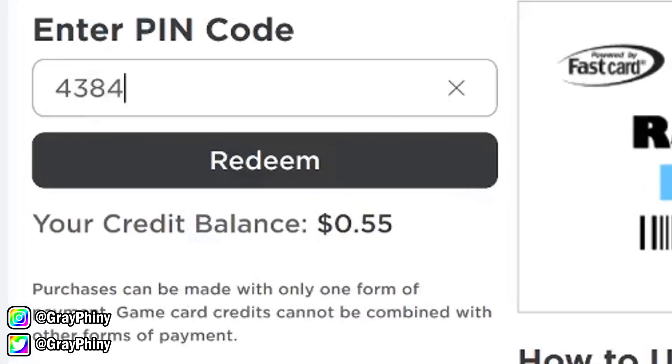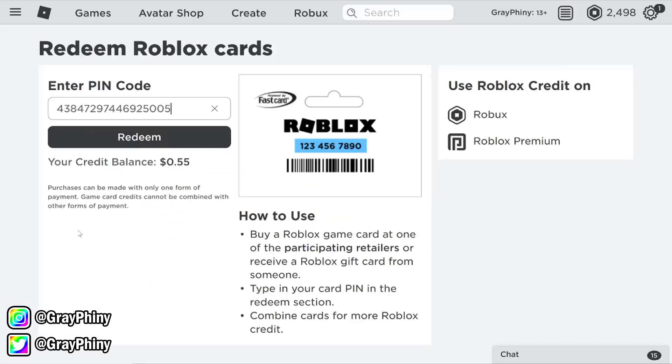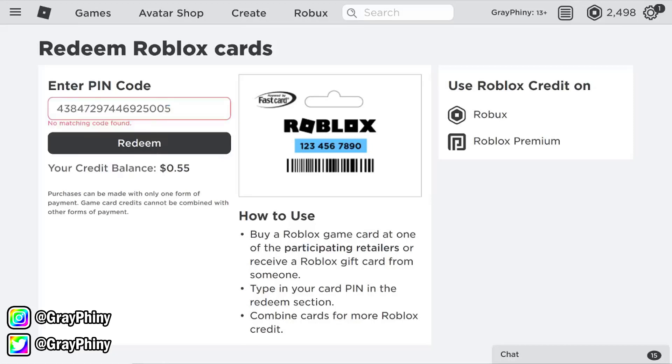I got to make sure I type this in really good because I don't want to accidentally type it wrong. And so we got 4, 3, 8, 4, 7, 2, 9, 7, 4, 4, 6, 9, 2, 5, 0, 0, 5. What you're going to need to do with this code is there's a secret message hidden in it. This massive long thing just looks like a bunch of random digits. Okay, it says no matching code found.